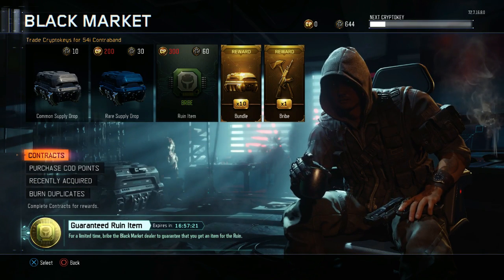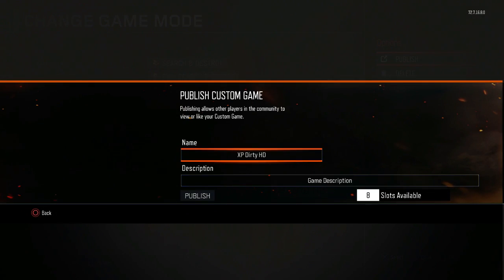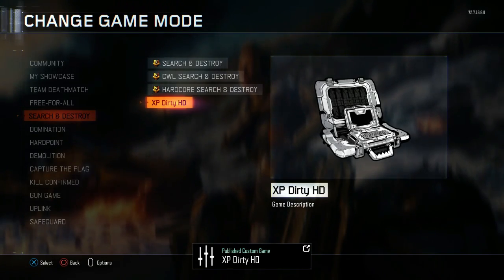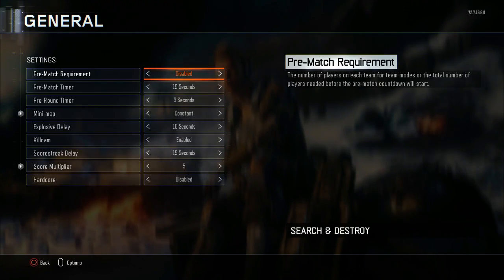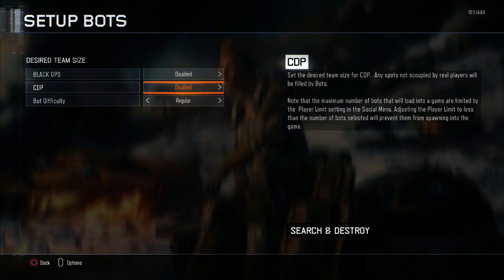Let's get into this. As you can see, on my file share, I have the lobby that you need to load up. Just add me on my PSN — I'll leave it in the description below — but it's iEggs with two Zs at the end. Just add me, then go on to my combat record or wherever you go to find the uploaded games created by the person.